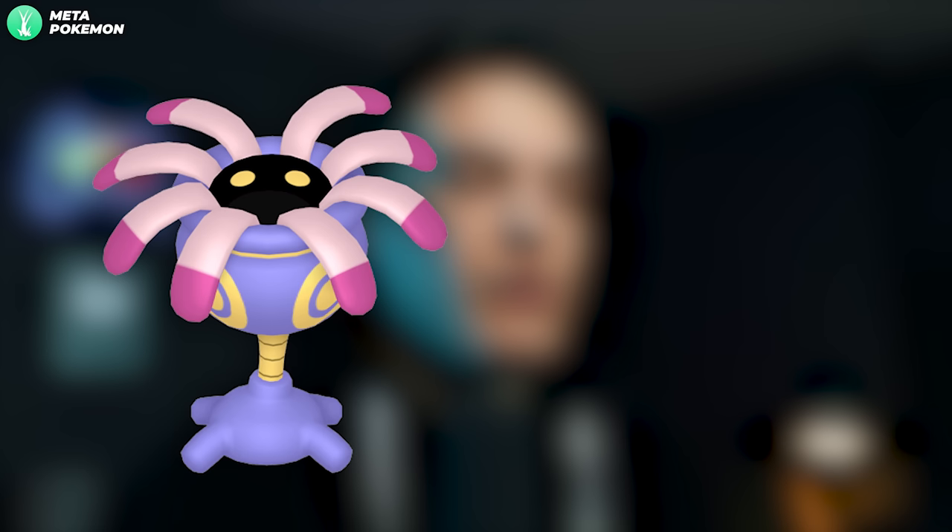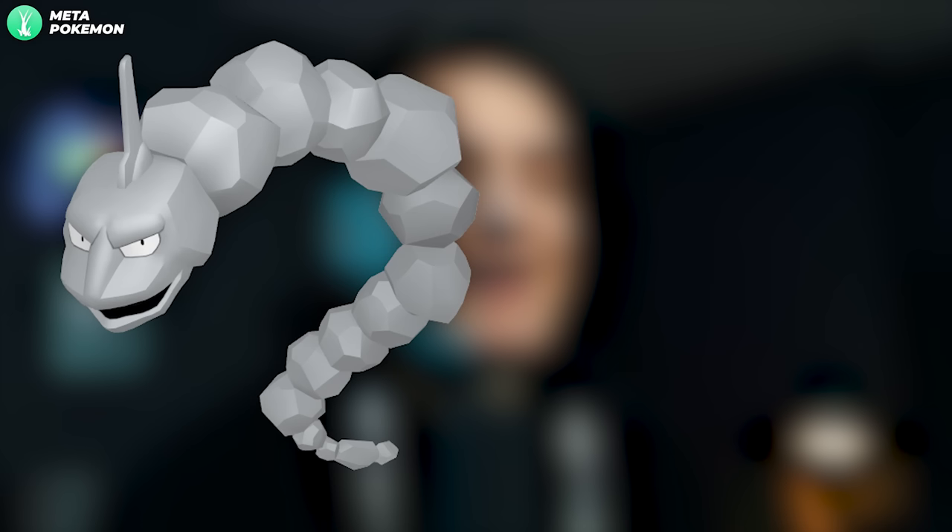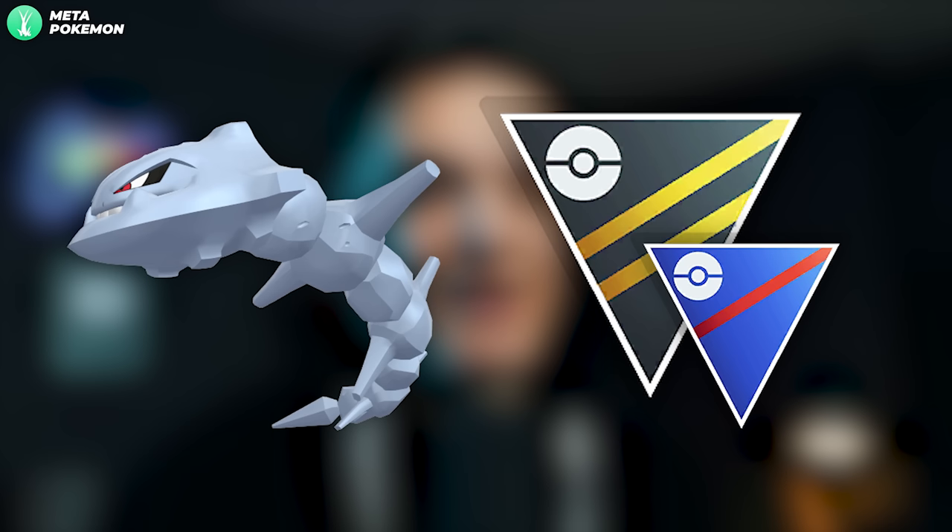The Rock grunt says 'Let's rock and roll' and it's always a male grunt. It can get you either a Shadow Lileep, Shadow Onix, or Shadow Anorith. Shadow Lileep evolves into Shadow Cradily, which is not bad for some limited Great League and Ultra League metas like the Weather Cup. Shadow Onix evolves into Shadow Steelix — again not a bad Great League and Ultra League Pokémon.